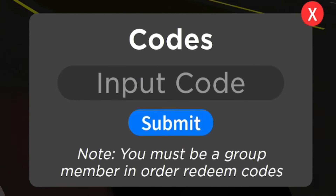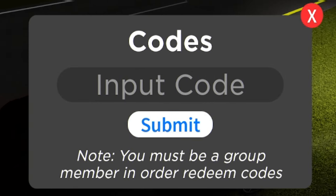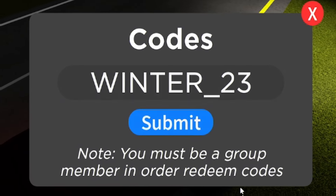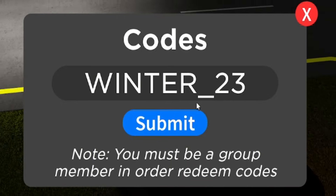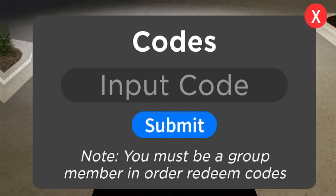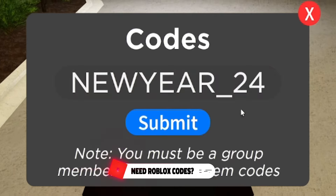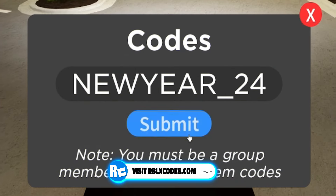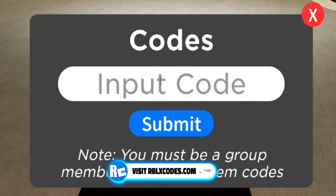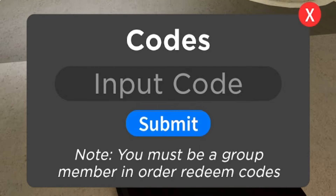The next code is winter_23 — that's W-I-N-T-E-R underscore 23. I've already redeemed that one. After that, redeem newyear_24 — N-E-W-Y-E-A-R underscore 24 — though that may be expired now unfortunately. Then redeem the code 'release' — R-E-L-E-A-S-E — which I've already redeemed as well.